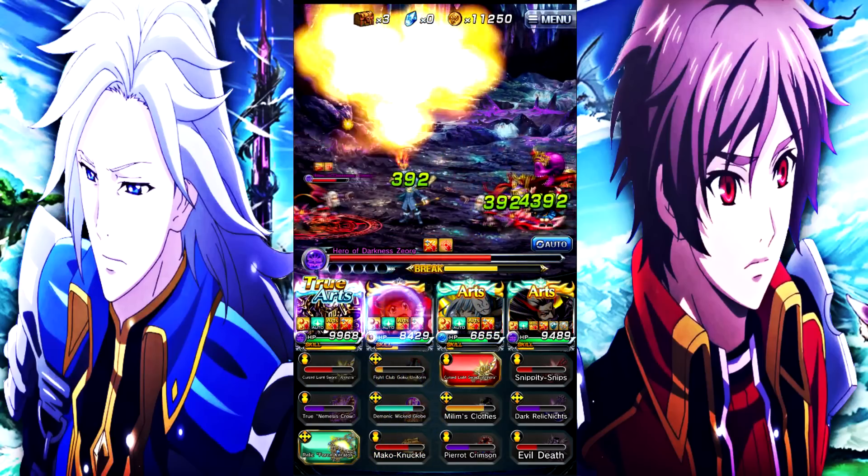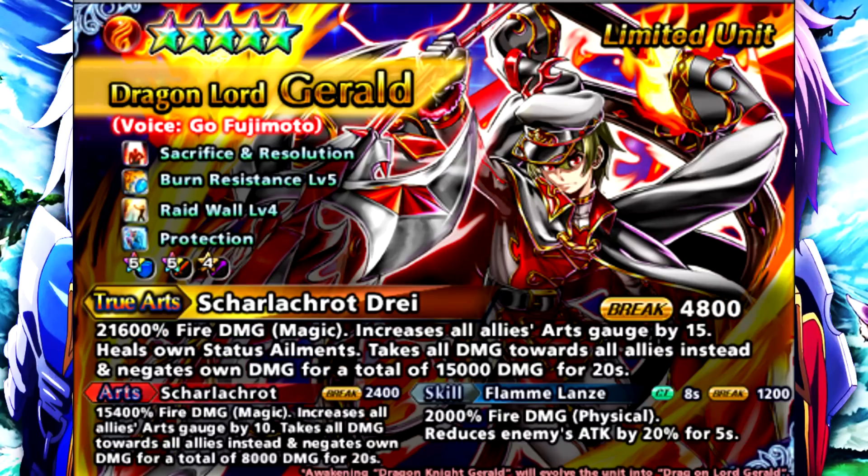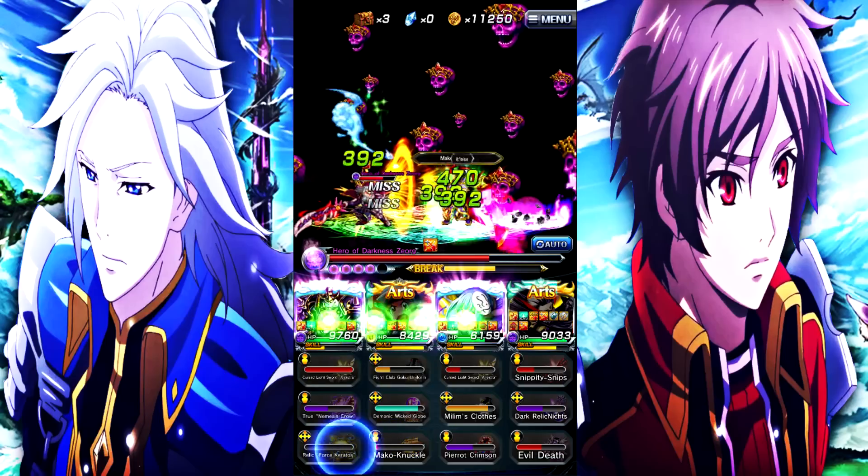The first unit on this banner is Darkcilia, Weaver, Wargol, Geralt, Coco, End, Jack, Falsy, Fina, and Regulus.